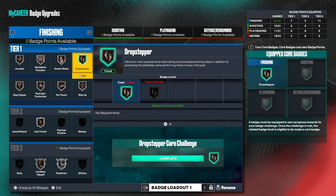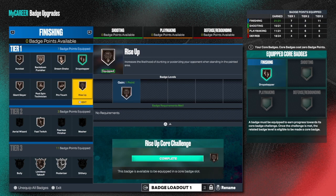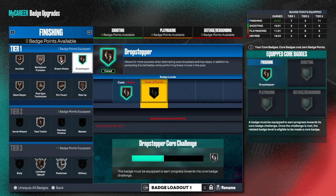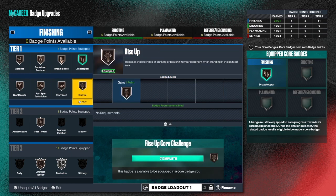With drop step, I have drop stepper as one of my core badges for finishing because I do a lot of drop step and post up a lot, so getting a drop step core badge is easy for me. Rise up is easy for me too, as you can see I have those badges cored. I have it on bronze level, but once I put the badge on silver - once I get the core badge on bronze - I start progress on silver. I'm almost halfway to silver drop stepper, and once I fill that bar at the bottom, I can get that badge on silver as my court badge.